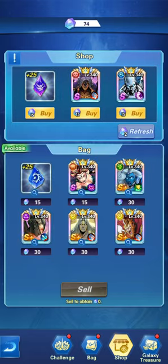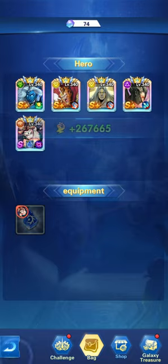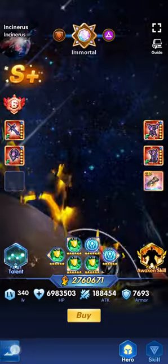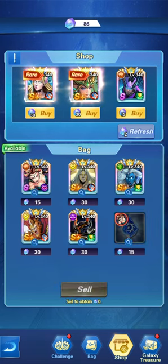This is where we currently stand. We're going to give Lady Ivy the time cycle item for the upcoming rounds, then go directly into gaining the interest. We'll look at our hero selection and refresh.